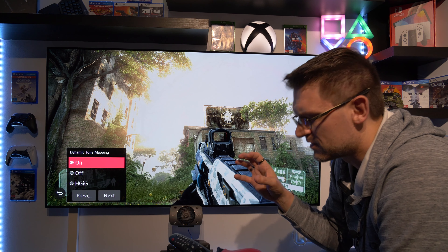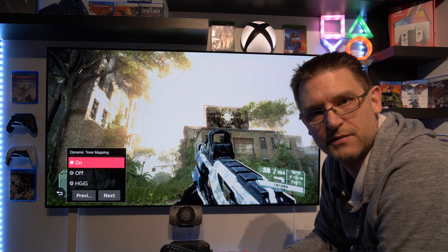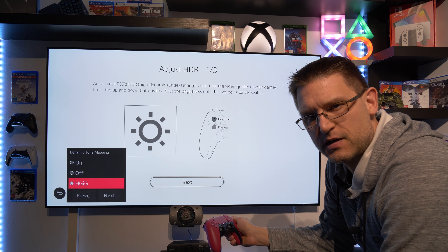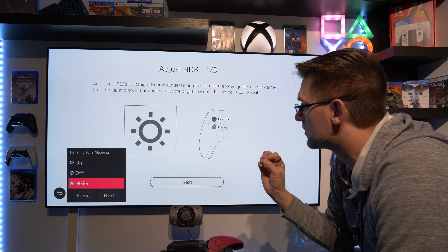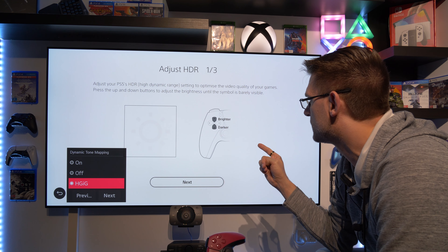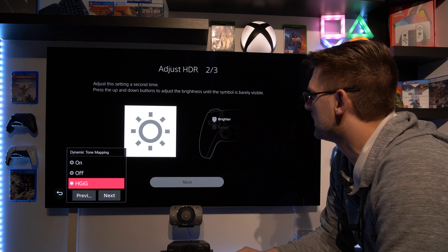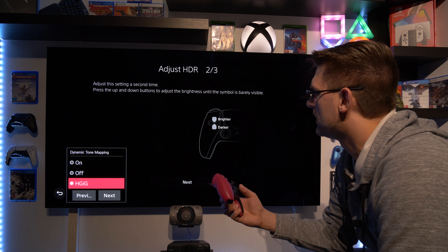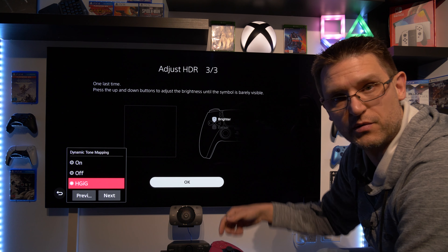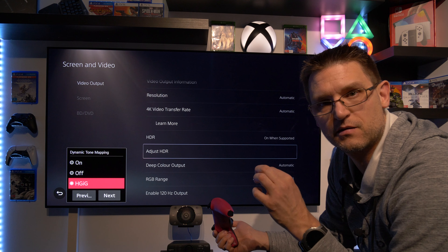So let's set up the PlayStation 5 calibration menu correctly. Back in the HDR calibration menu on the PlayStation 5, we're setting up HGIG the correct way — that means we don't want to see this symbol at all. I can barely see it now, so I'm going one tick ahead. The same counts for the next screen — barely visible, so one tick ahead. And here we go all the way down to make sure our OLED TV can display perfect OLED black.